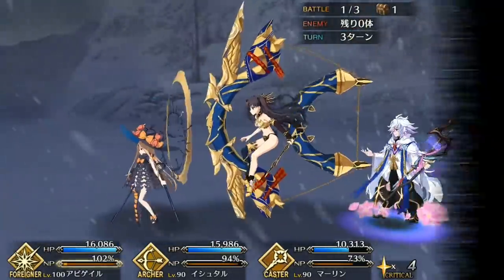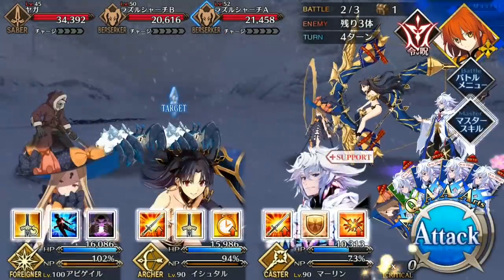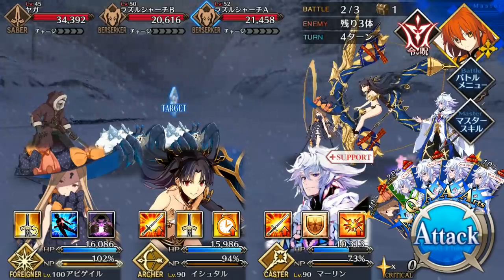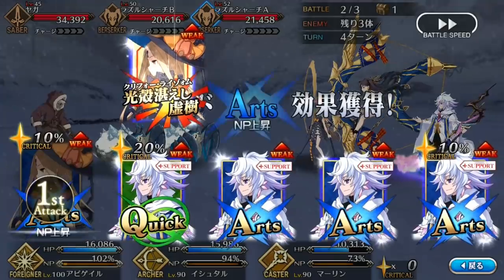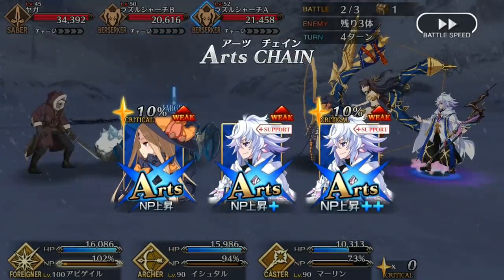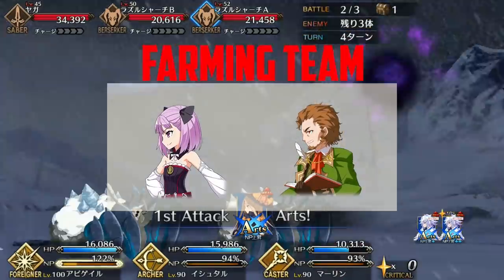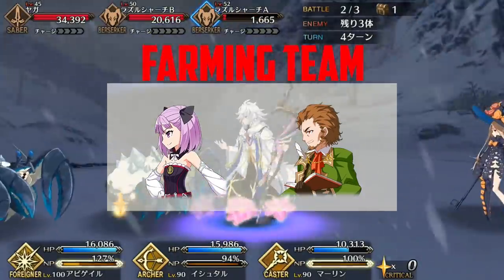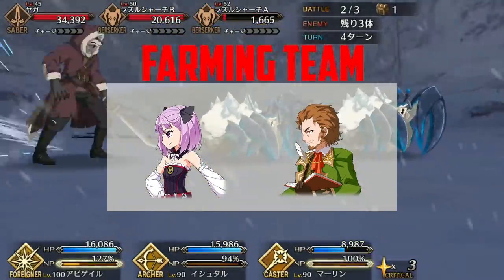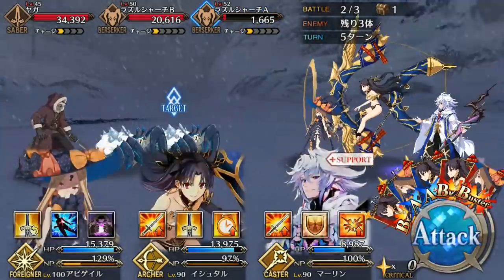Moving into team comp: Ishtar is a buster servant through and through and functions well in two roles — either as your main attacker or your crit support. She's more suited for farming than any other archer but also very capable of boss killing. When farming, I suggest pairing her with Shakespeare or Helena, as both provide an additional Noble Phantasm charge skill for Ishtar, making it easier to get two Noble Phantasms off in one battle, and they also have significant damage buffs.